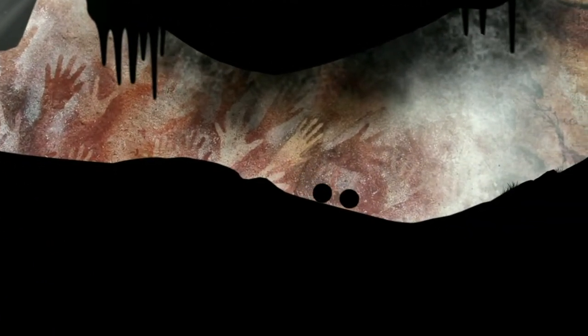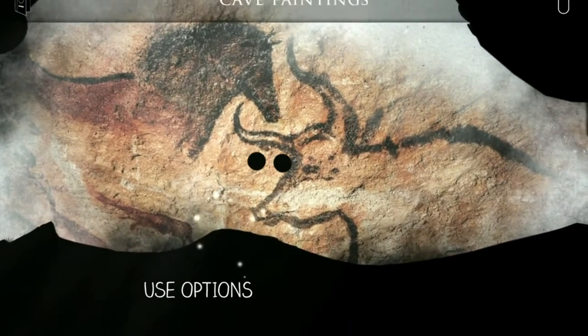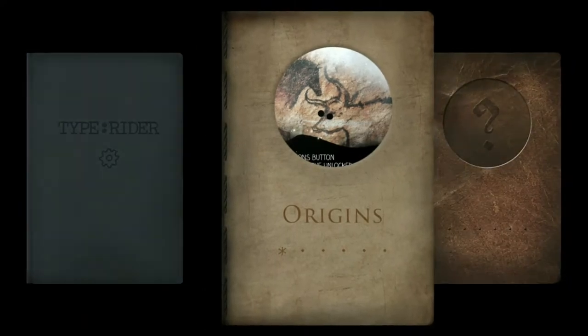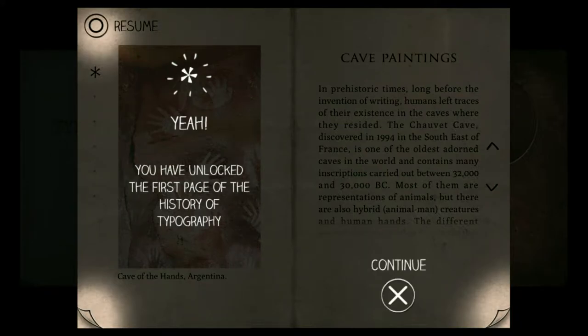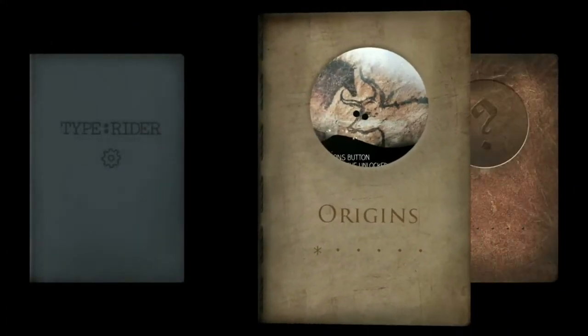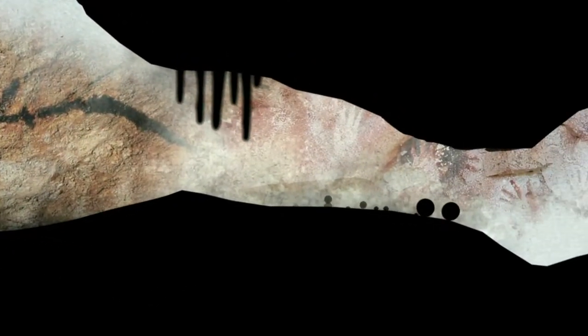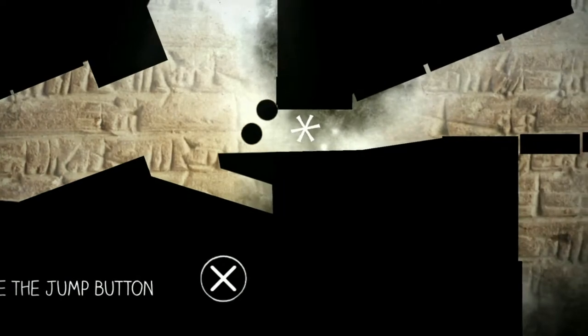Greetings everyone, welcome back to another game. This time we are playing Typewriter, which is a little platformer where you are two dots — two balls — and you're hunting for your shaft. That's not right. You are two balls, and this game is all about typography, so we are diving into the world of typography.